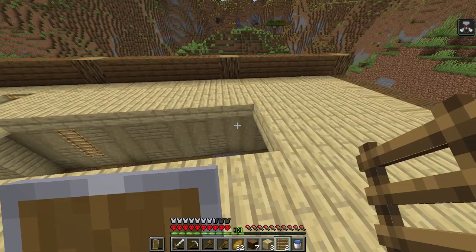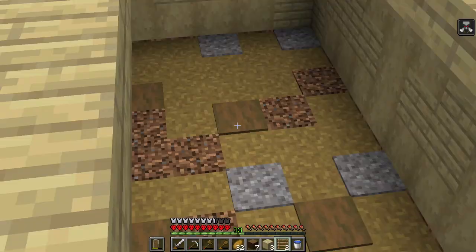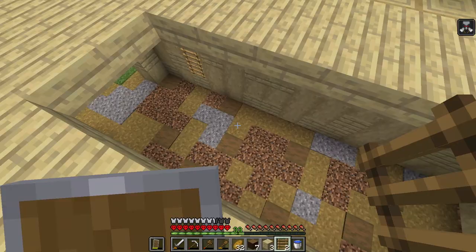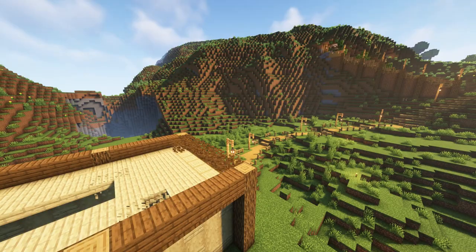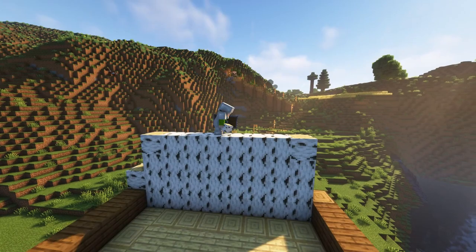I've just made a nice little second floor here, it's just out of blocks and slabs. What we're gonna do next is place some fences around here so you can't fall off. I put a couple extra blocks in there just to kind of space it out and make it look a bit better, but I'm quite happy with the way the floor looks now. We've got this lovely second floor, we're just gonna keep on building.